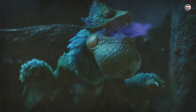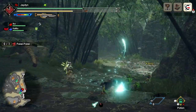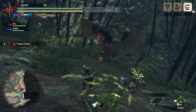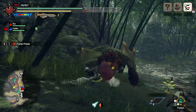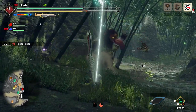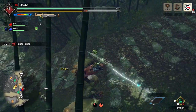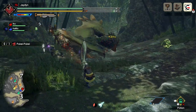Here's what to expect when dealing with this monster. Puke Puke is a bird wyvern who is as colorful as he is dangerous. This flying beast spends most of his time shooting poison at hunters from both his mouth and tail. Puke Puke also utilizes his tongue as a whip and incorporates kicks into his attack patterns. Hunters should prepare by making sure they have antidotes and herbal medicine to cure themselves. For the battles ahead, let's go over the monster's weaknesses.